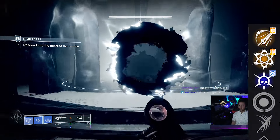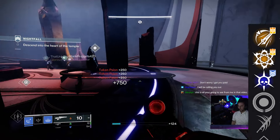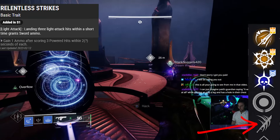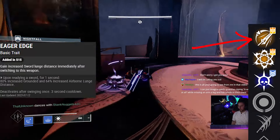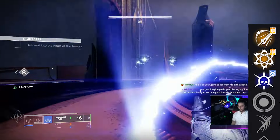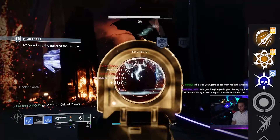Moving on to the first column of trait perks, you've got Eager Edge, Chain Reaction, Thresh, Attrition Orbs, Relentless Strikes, and Pugilist. The perks that stand out are Eager Edge and Relentless Strikes. Relentless Strikes states that landing three light attacks within a short time grants sword ammo — really good if you're going to be using this a lot for DPS. Eager Edge grants increased sword lunge distance immediately after switching to this weapon — one of the best perks you can get on a sword, especially for traversal and skating as a speed runner.